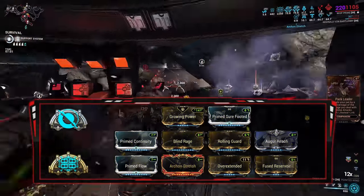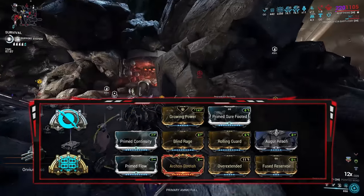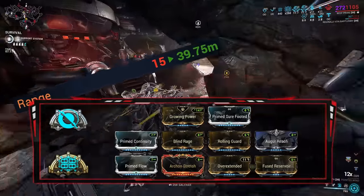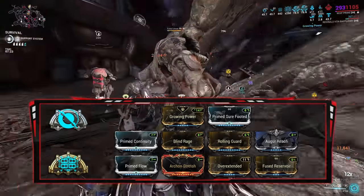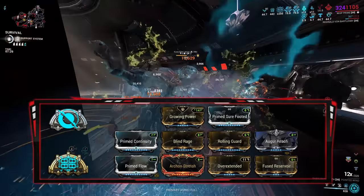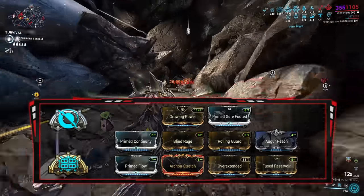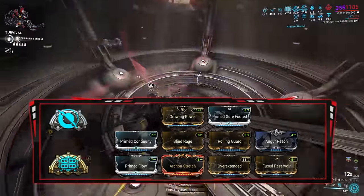In the aura I have Growing Power, which grants 25% strength whenever I proc a status effect on a target. Range at 265% with Archon Stretch, Augur Reach, and Overextended — this increases my Shock Mote's reach and my Resonator charm radius to 39.75 meters, and Breach Surge blind radius to 47 meters, extended even further thanks to her second ability. With Overextended I end up with lowered power strength, so to counteract that I'm using Blind Rage. Pairing Blind Rage, Growing Power, and Molt Augmented at max stacks, along with the Zenurik focus school, I can end up with 244% strength. And of course, if you do a Mercy finisher, you get that 50% extra strength from Power Drain.